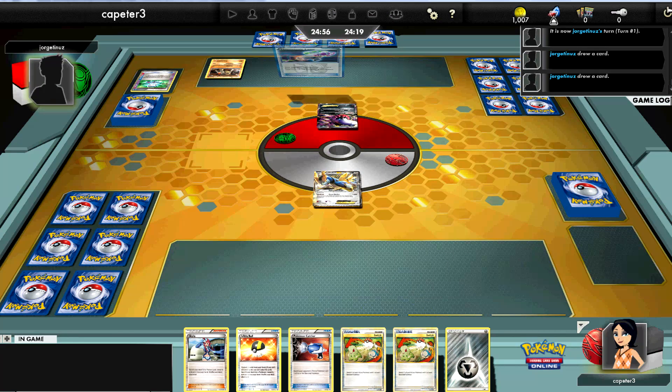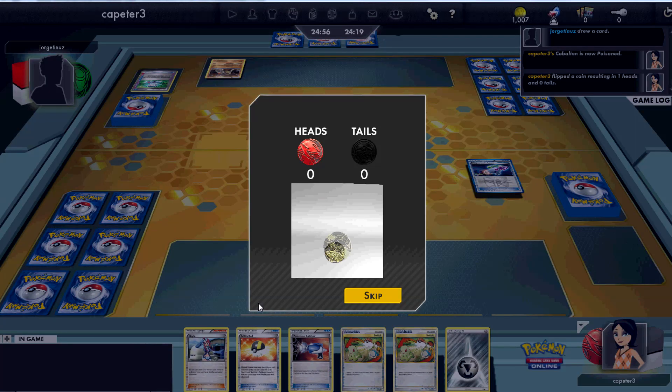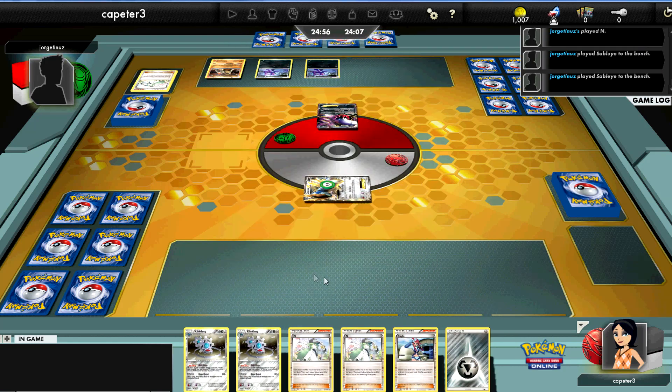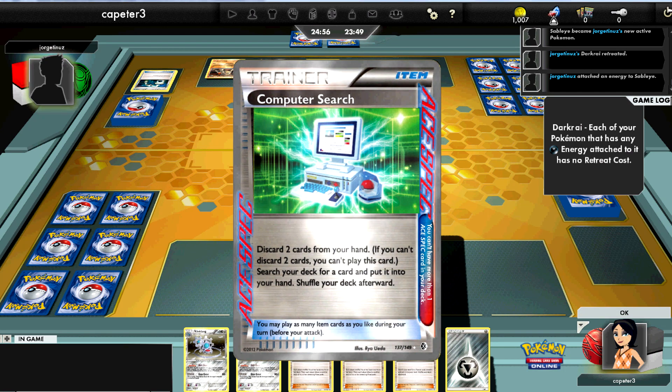My opponent has to go first and he benches a Terrakion. So I'm looking at Darkrai/Terrakion. I'm not really thrilled about that because I'd like to just get the Klinklang out and not have to worry about him attacking me with those nasty EX attackers. But that Terrakion could prove to be some trouble.